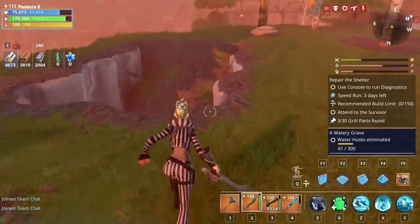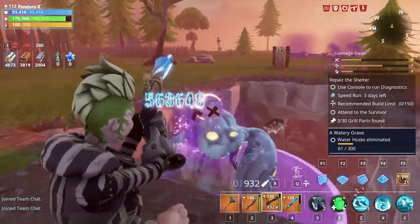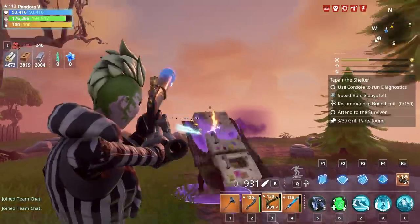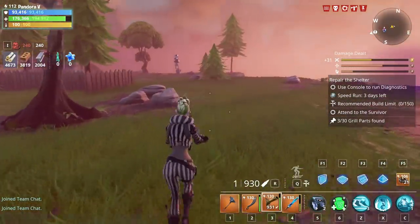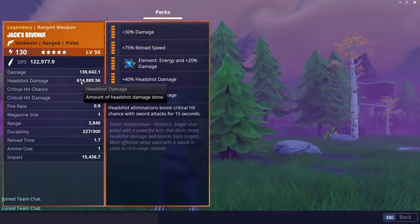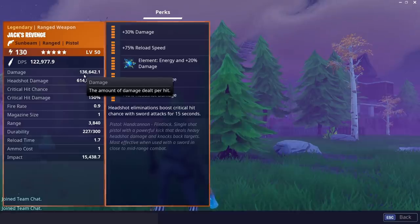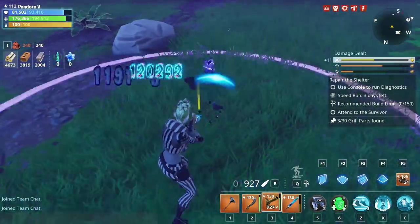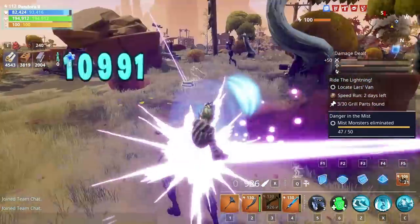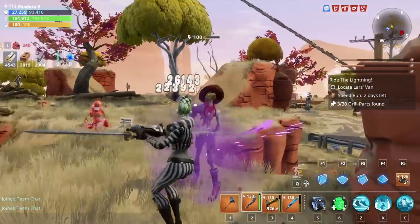Where's the Smasher gone? Has he fallen? Oh, there he is! The numbers you can get on this are just nuts. Looking at the headshot damage — 614,000 — and the base damage on there is 136,000 as well. Drop the crit, drop the headshot — one million. Never gets old.